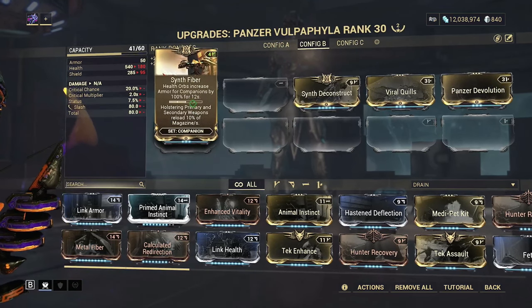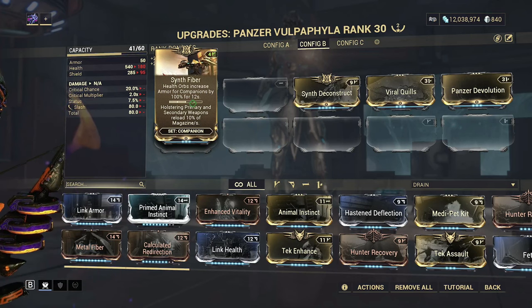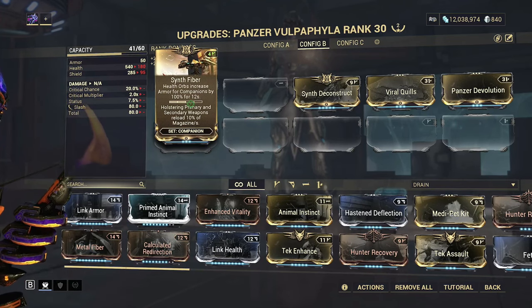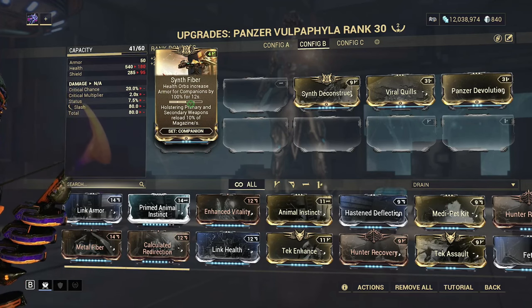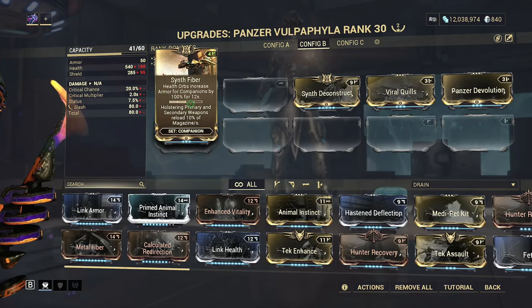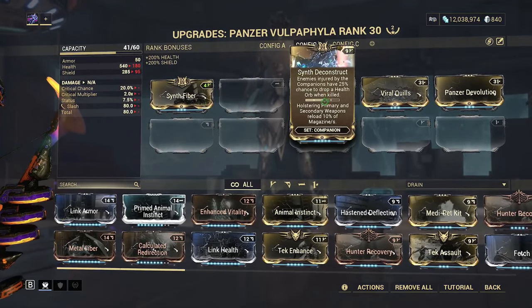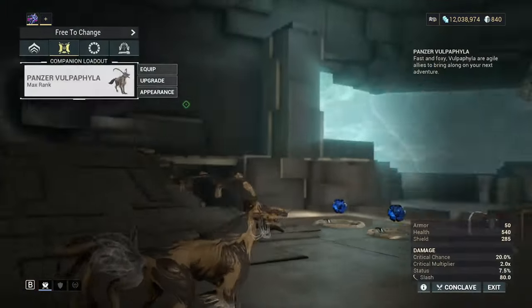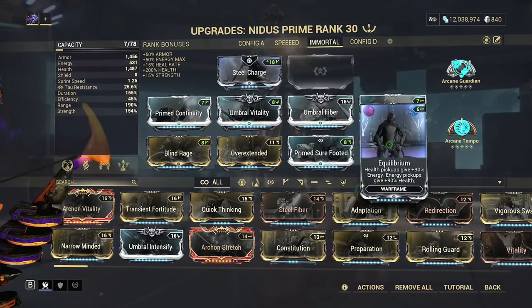Synth Deconstruct — when a companion damages an enemy, it has a 25% chance to drop a Health Orb. And then Synth Fiber — when a Health Orb is picked up, it gives you 100% armor to your companion. But the important thing is that you or your companion can pick up the Health Orb regardless of your Warframe's health. So even if your Warframe has max health, it will still pick up the Health Orb. So the interaction is: Synth Deconstruct gets a Health Orb to drop, you pick it up regardless of health because of Synth Fiber, and then Equilibrium means the Health Orb also gives you energy.